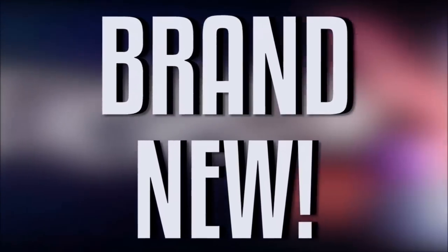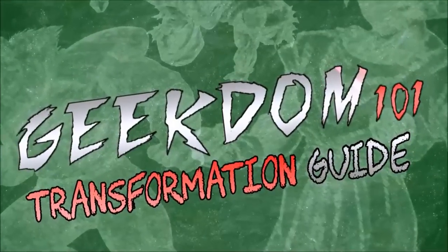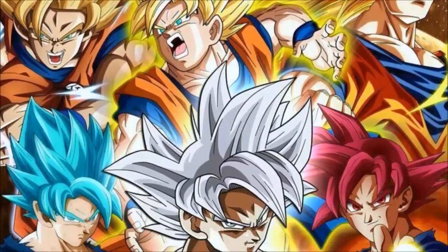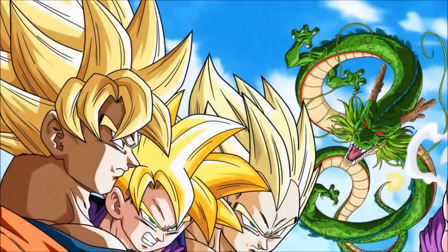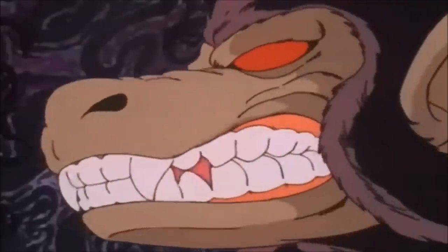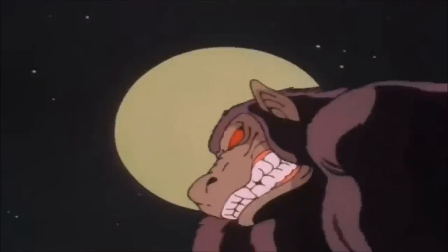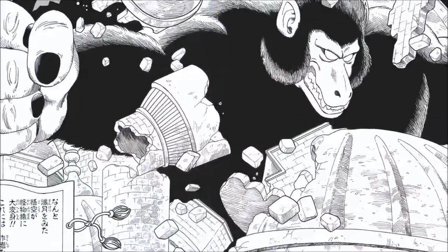Welcome to a brand new series here on Geekdom 101 called the Geekdom 101 Transformation Guide, where we're going to look at every single transformation — well, almost every transformation — in Dragon Ball, not just from the good guys but also from the bad guys. We're going to start here in this first edition discussing the first transformation we ever saw in Dragon Ball, and that is the Great Ape form, known in Japan as Oozaru.